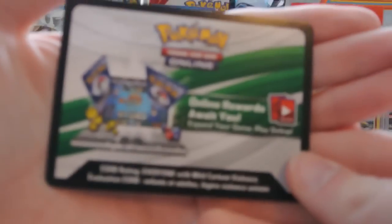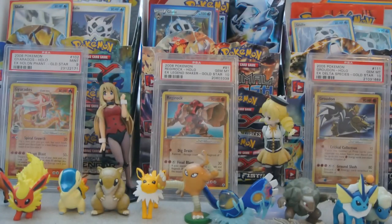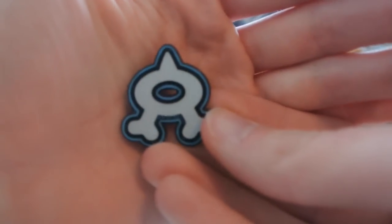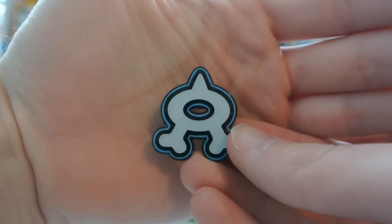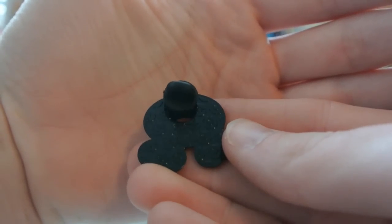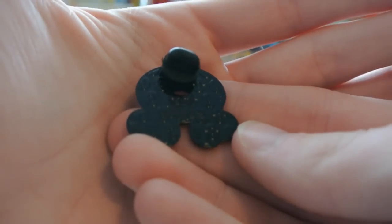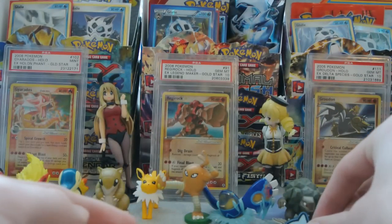Here's what the code card looks like — it looks like every other code card they've come out with for the last six or seven months. Specific to this blister, you have a Team Aqua pin, which looks really cool. I really like Team Magma and Team Aqua — they're two of my favorite evil teams that Pokemon's ever come out with. You get a pin for each of them if you buy those blisters. Here's the back of it — it's a black back with the Pokeball logo on it.